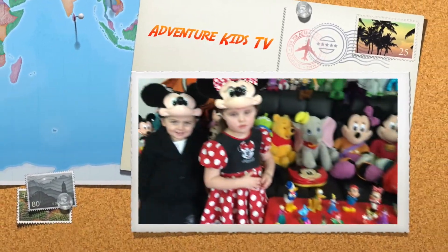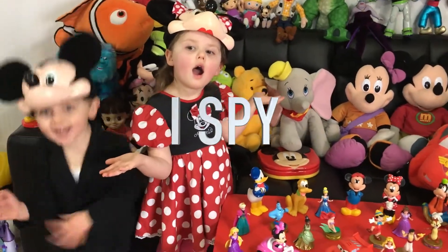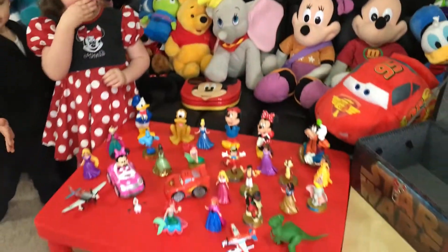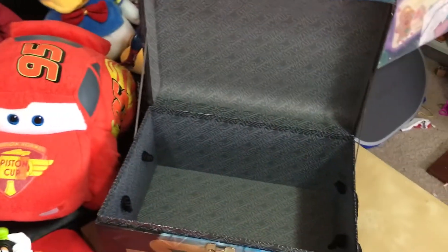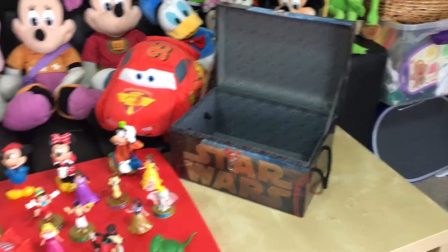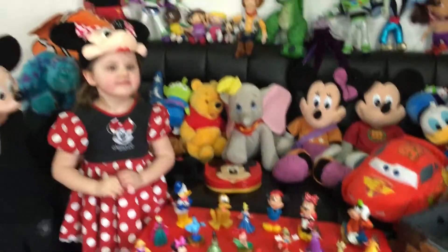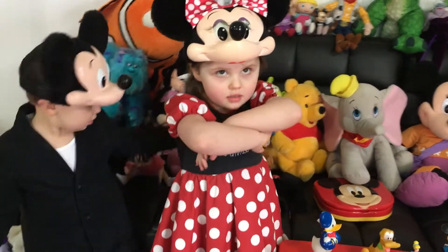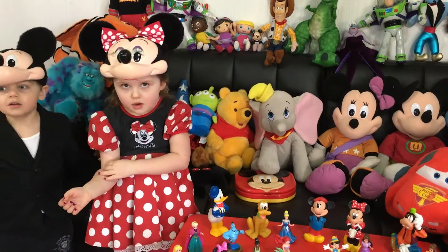Alright Adventure Kids, what are we doing today? I Spy! We are playing I Spy! We've got all of our favorite Disney characters out and about. And we've got a magic Star Wars box. We are going to play I Spy. I'm going to give you 10 clues, and we're going to find the 10 toys that match those clues and put them in the box. And when we close the box, magic will happen.